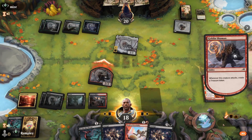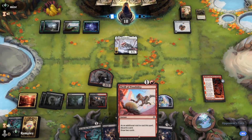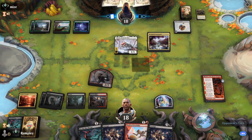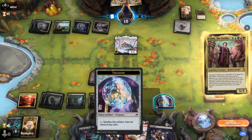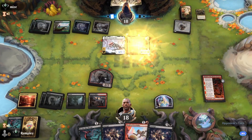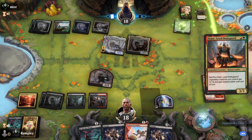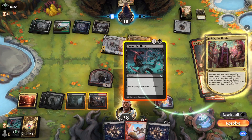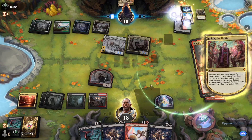We cast Go for the Throat on Shana and attack with our 2/2. We have a Thrill of Possibility in hand if we need it, otherwise we can just Go for the Throat and Corrupt things. Opponent plays Jodah, and we figure that means they'll cast a legendary spell. Then they play Hujar.